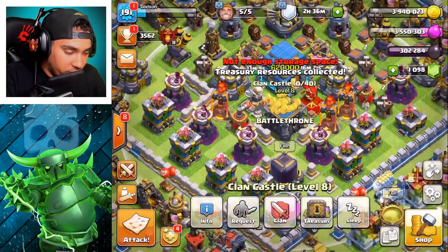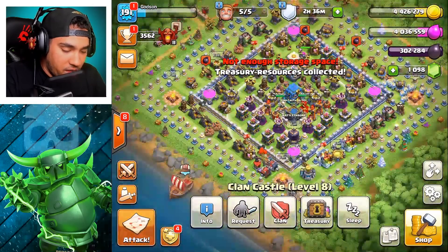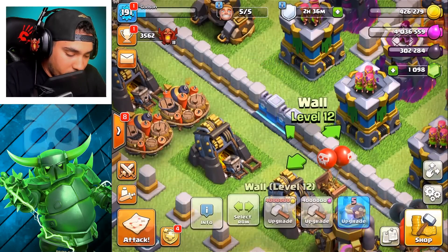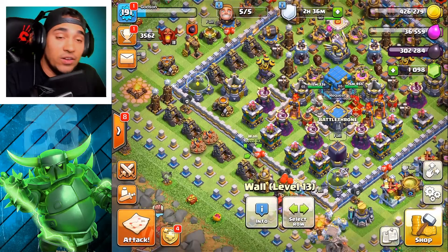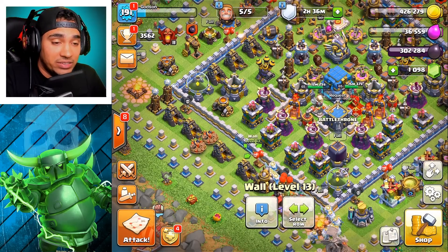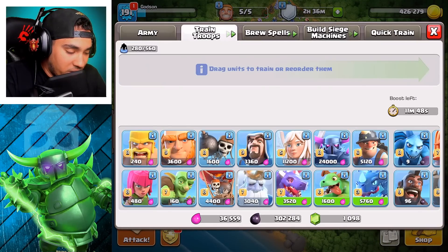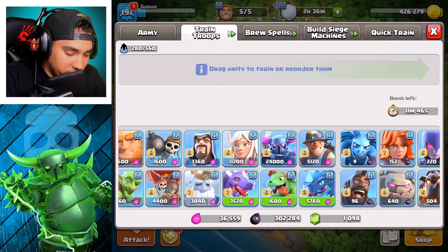That was nice — 500k. We didn't get all of it but that was pretty good, and I think we actually might have enough for an upgrade. Yeah, let's get it! Bang bada boom. Guys, I still have 300,000 dark elixir — I don't know what I'm gonna do with all this, but we've got ghosts, so hold on one second.